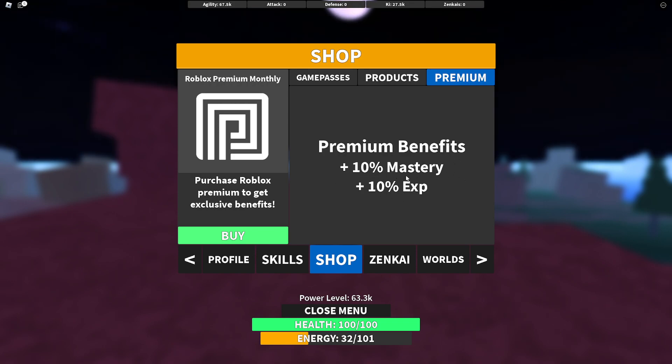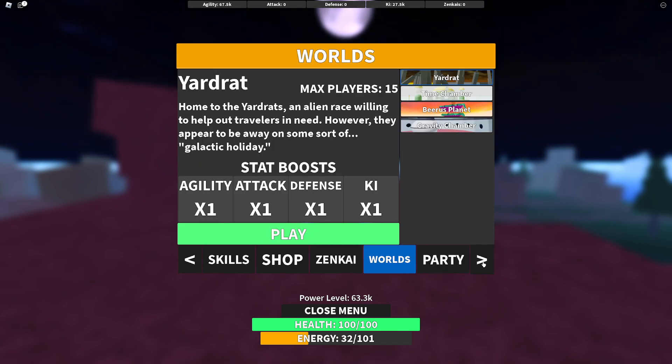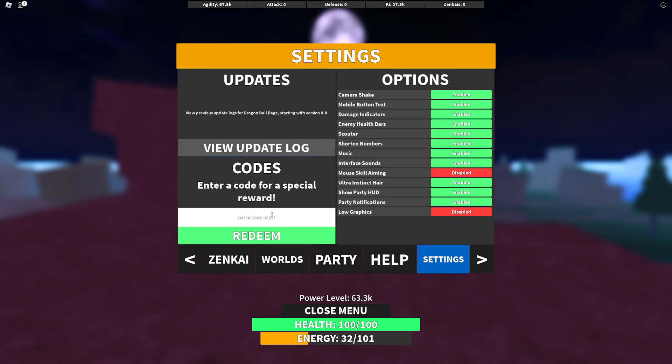If you want to redeem codes, go to your settings. From there you can view the new update log — what they added and what changed — and also redeem special codes for special rewards. You can also toggle various settings on and off.